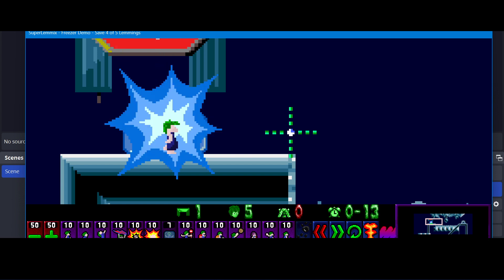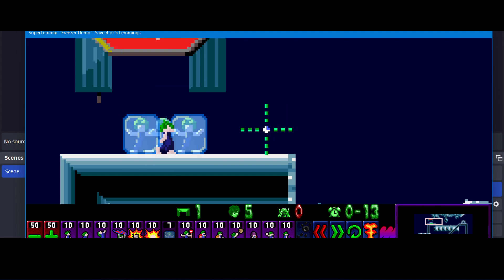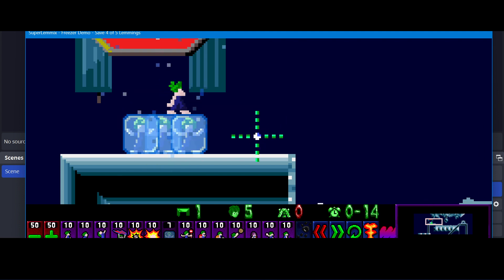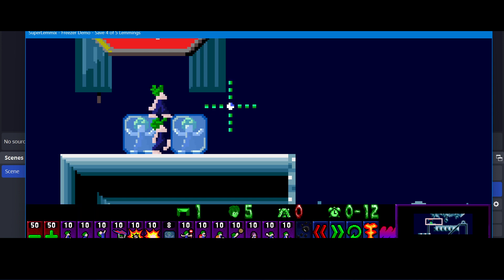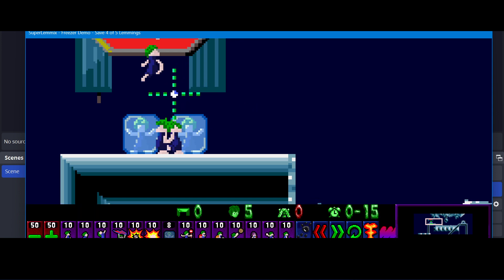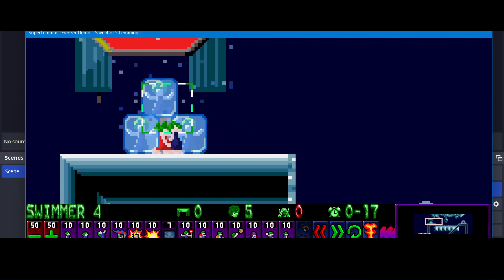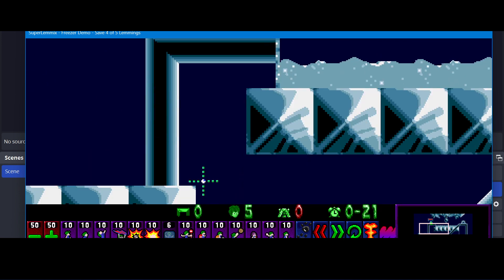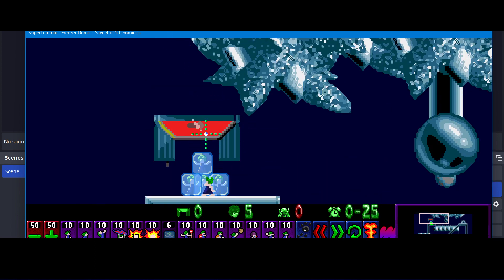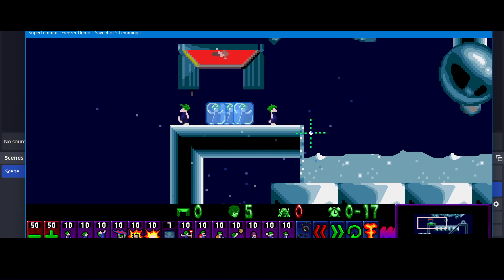That initial six pixel jump is just to make sure they can definitely ascend out — similar to how lemmings can ascend out of cubies. I wanted to do the same thing with freezers so you don't end up with a lemming trapped in an ice cube. However, there does need to be a clear amount of terrain above. If there's terrain above, they won't be able to ascend out — otherwise they'd just ascend all the way out. So there does have to be a clear gap above, and then they will ascend out.